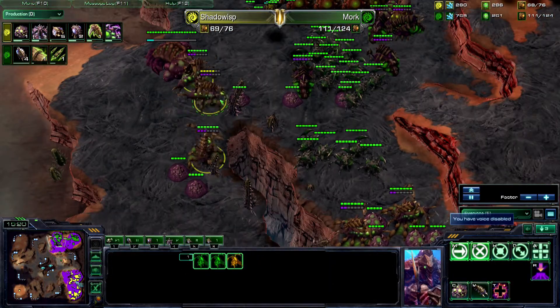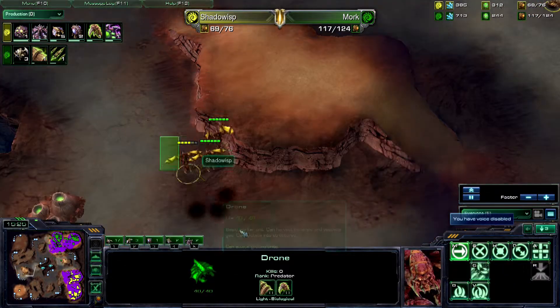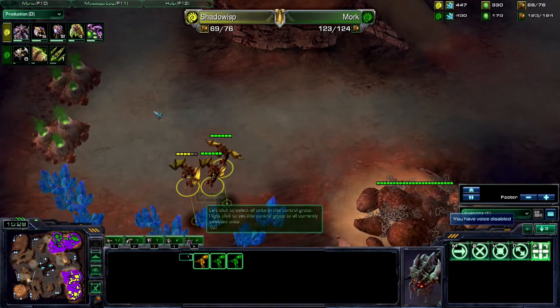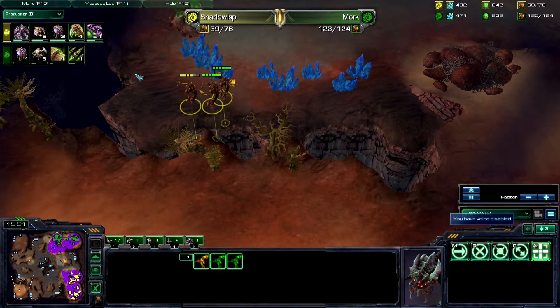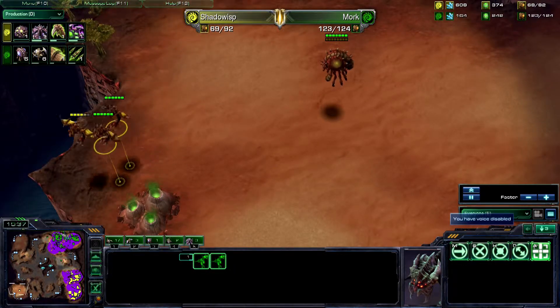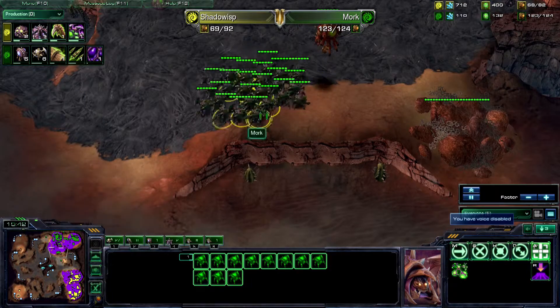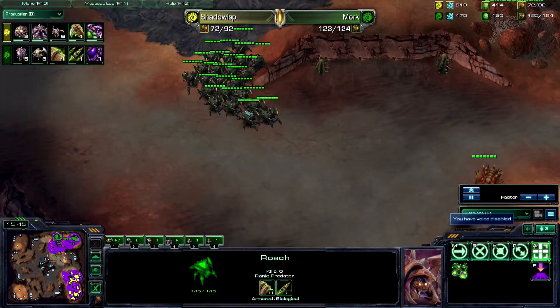We do see Shadow Wisp sending a drone to the northern position of the map — it looks like he's trying to throw down a secret expansion. He's also got Mutas running around the map seeing what's what, where the expansions are. Possibly just seeing if he can pick something off — he's got a pretty interesting travel path on those.